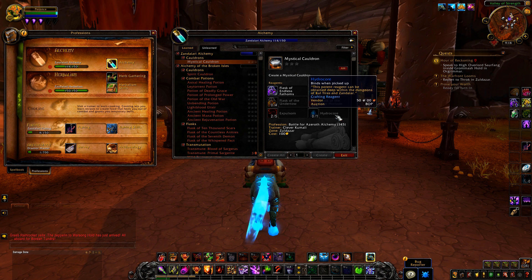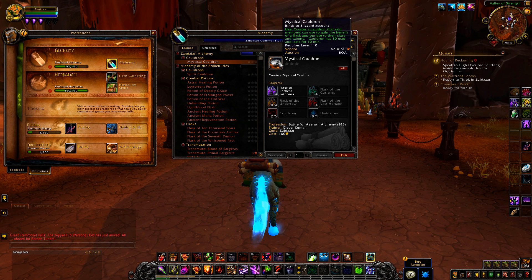They look similar to Blood of Sargeras. But yeah, that's what you use to make the cauldron, and then everyone in the raid group can get their flasks. It has 30 uses, so keep that in mind.